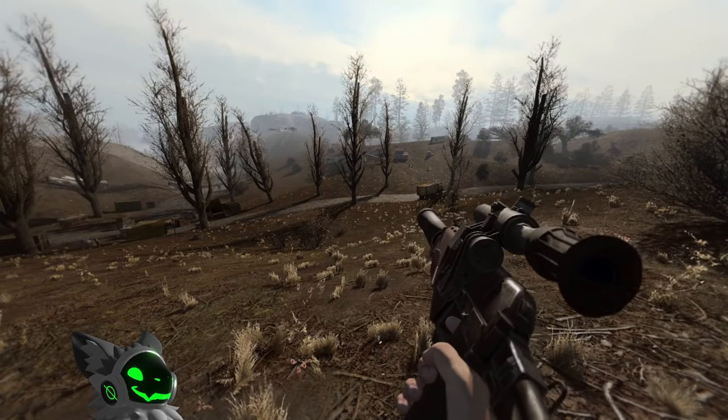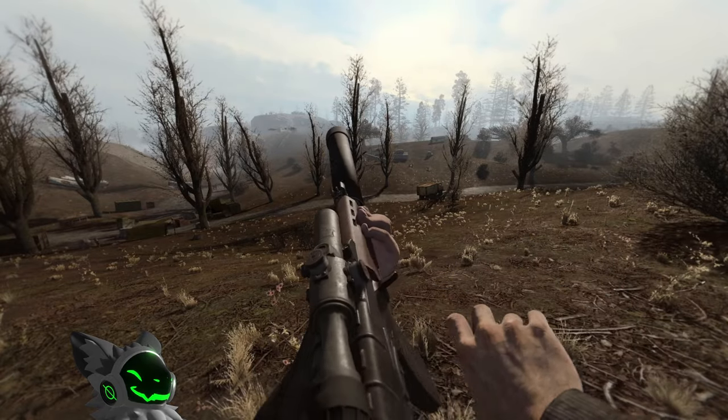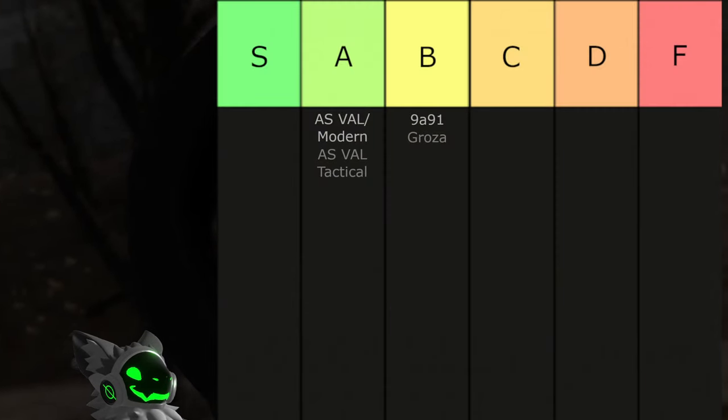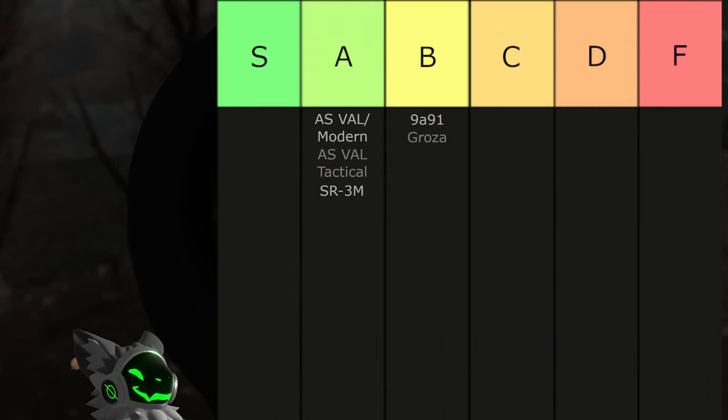With a fast fire rate is the SR3M. This gun has good accuracy and quite a big mag capacity of 30 for a 9x39 weapon. This gun would be S tier if it weren't for the poor sight options, so it would be in A tier.